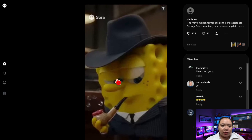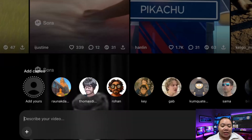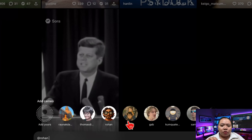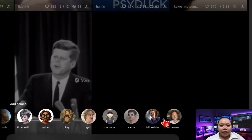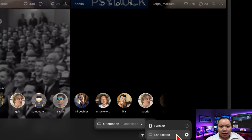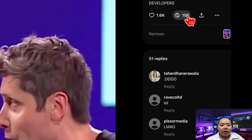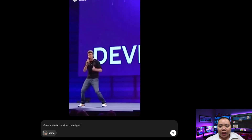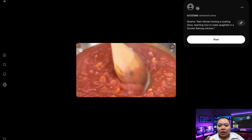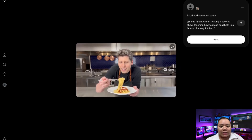Here's what you can do inside: create videos using text prompts; add cameos — yes, you can literally insert yourself into a video if you're on iOS (to do this in Europe, you'll need a US Apple ID to download the app); switch formats between landscape and portrait; and remix existing videos — just hit the remix button, type your own prompt, and the AI regenerates it with a twist. The cameos are shockingly good. I made several versions and it's so surreal that you almost forget it's AI.